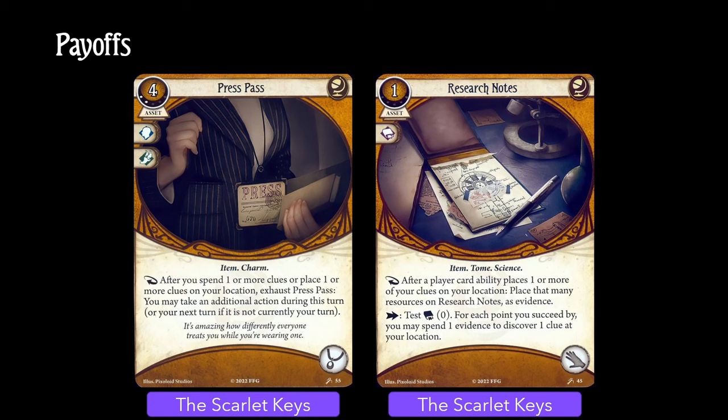Last up are the payoff cards from the Scarlet Keys. As if all this stuff wasn't good enough, you can also get an additional action if you drop a clue with Press Pass in play. What will you do with that additional action? Well, maybe you'll pick it right back up with Research Notes.